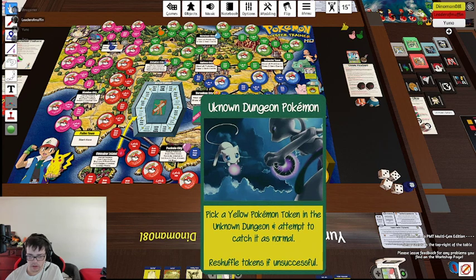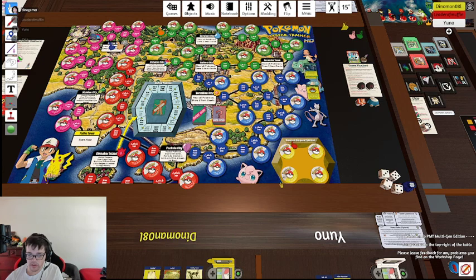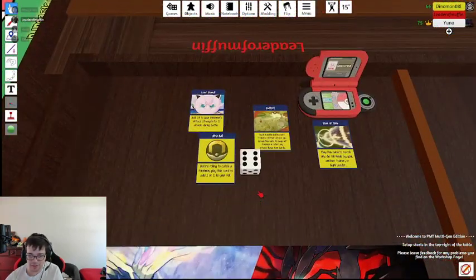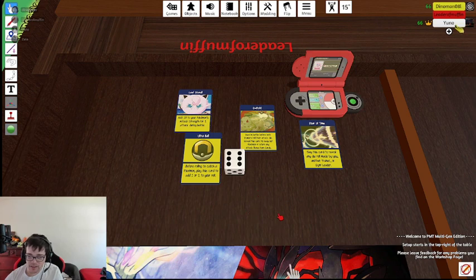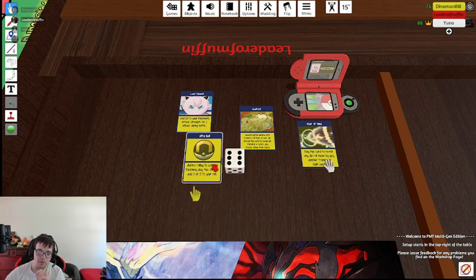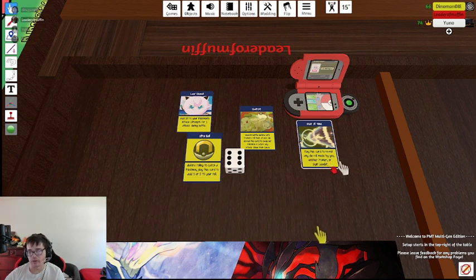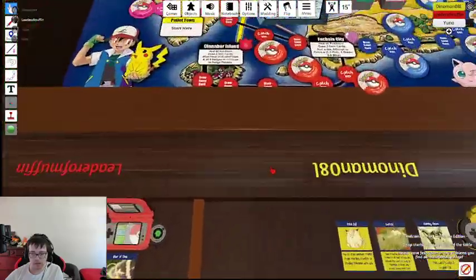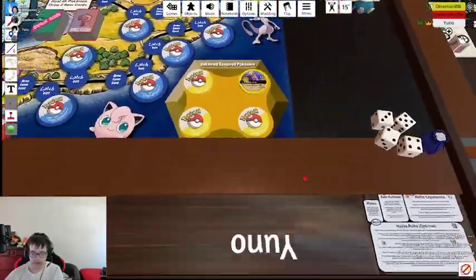Pick a yellow Pokemon token and attempt to catch it as normal. Oh, it's one of the dungeons. Alright, I'll pick this one. What'd you get? Mute. So I need a six. Can you go above six? Is that a thing? Yeah, yeah, like with the bolts, yeah. Okay, if I were to roll a six and then use this, I'm done. I'm basically saying one out of six either way. What if you use Roar of Time? Like if you fail to roll - this will reroll any die for a trainer or gym later. I'm just gonna attempt to roll for it. Didn't get it.